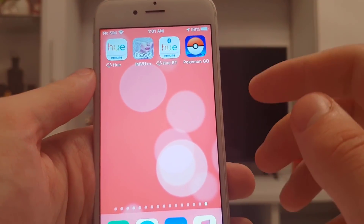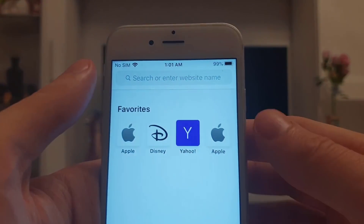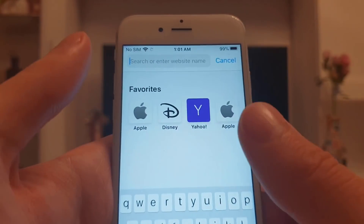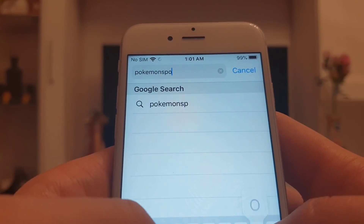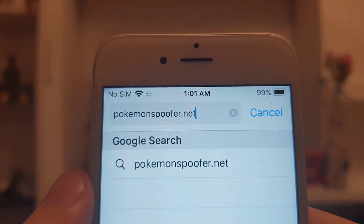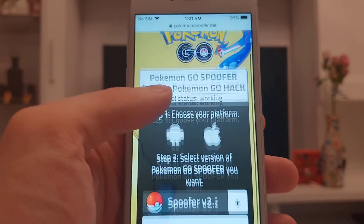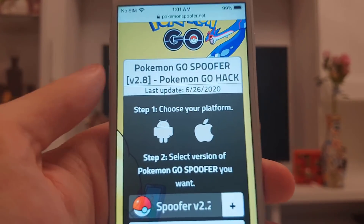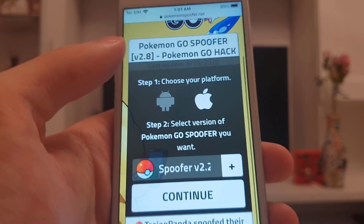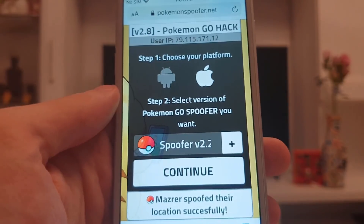As I've said this works on both Android and iOS devices and you do not need to root or jailbreak your phone. So now open up your browser, Safari or Chrome, and type in PokemonSpoofer.net. That's the website where I got this amazing Pokemon Go hack, and now what you have to do is choose your platform.